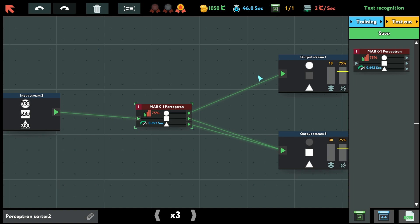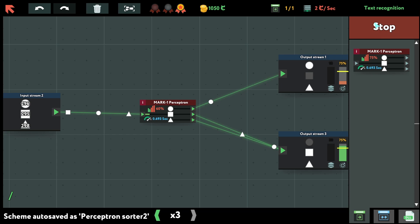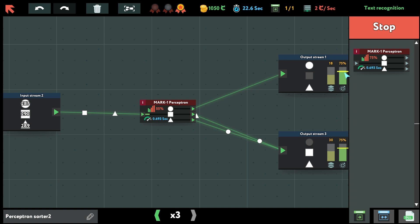I can only use one node to fix this. Let me think — this and this go to the bottom, but triangle should also go to the top. Let's go with the test run without training first and see how it works. Pretty bad — so let's go with 50% training and try again. The bottom one is fine, the top one is also fine. Looks like the correct solution.